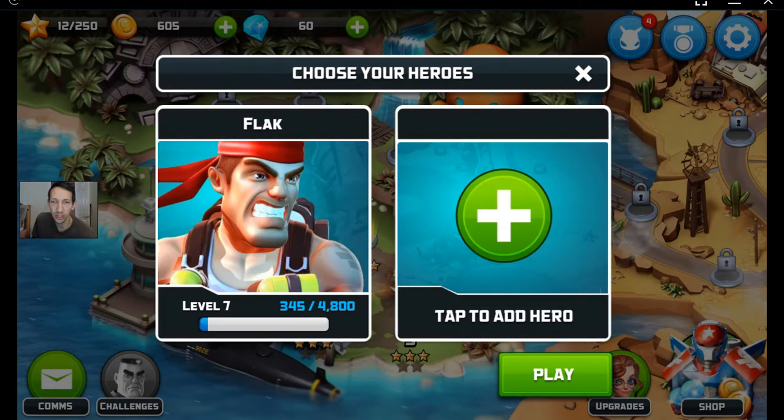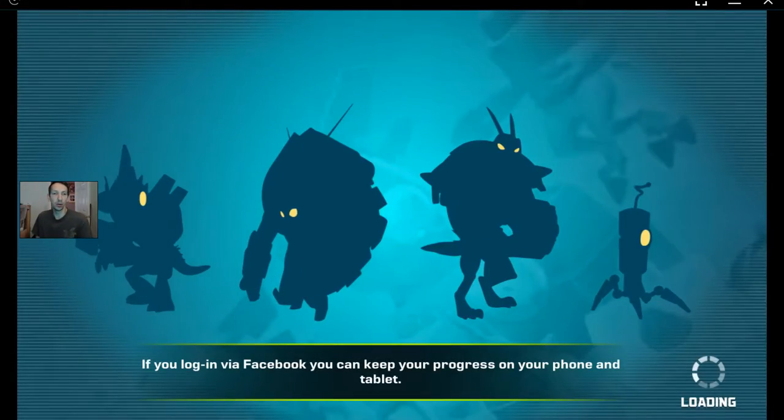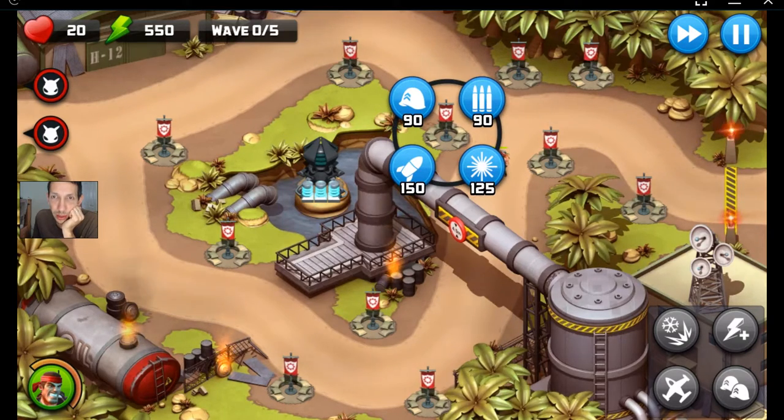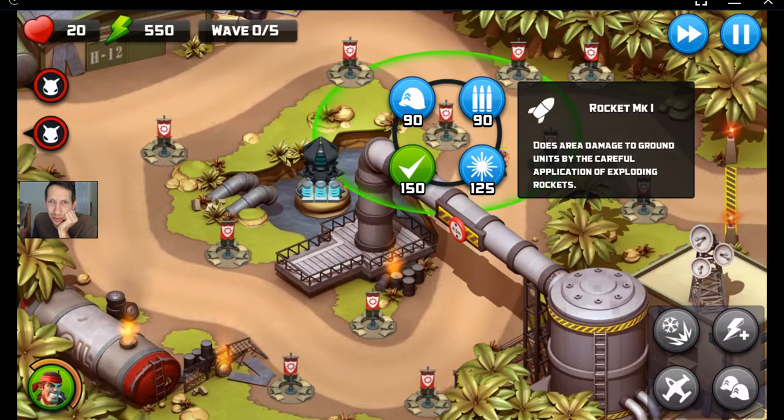So we got our hero at level 7. Here we go. It looks like they come around both sides, so let's do some stuff to soften them up. Let's do a laser here. Let's do a rocket. Why not?